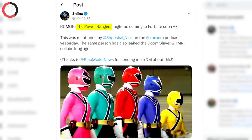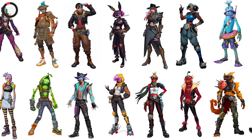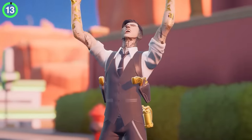The crew at Xbox Era Podcast have teased a leak about an upcoming crossover — none other than the Power Rangers. Leakers are speculative for now, but these are the same guys that told us about Transformers and TMNT years before they released. One leak we can count on sooner is a brand new survey skin: the codename Ballet Assassin was found in the files, and she should be dropping in one of the next updates, so save up your V-Bucks.